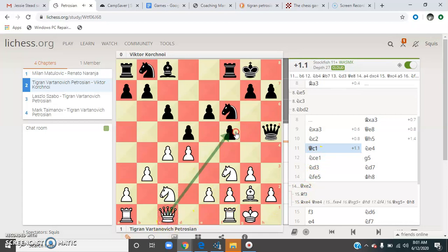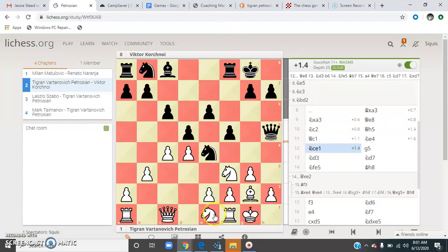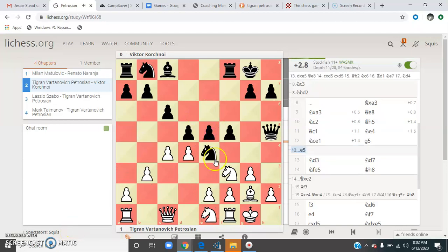Queen goes to c1 — maybe since black is fixed with a bad bishop, white would like a trade of queens and go into an endgame with a better bishop. Knight plays to e4. We know where this knight is going — it looks funny coming back, but it's repositioning itself. Remember, we had to capture on a3 to get black's good bishop, so you may need to reposition. Knight to e1 is trying to get to d3. The whole route of the knight in this game is: a3, c2, e1, d3, e5.